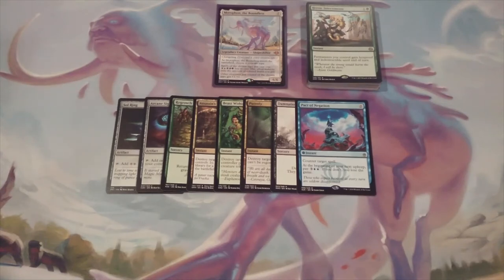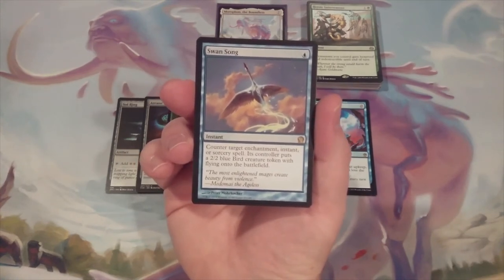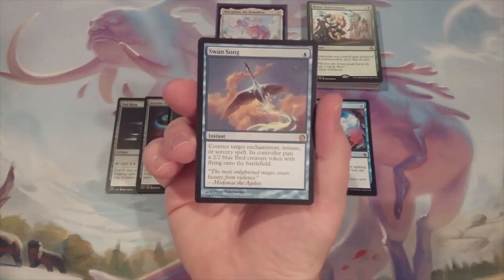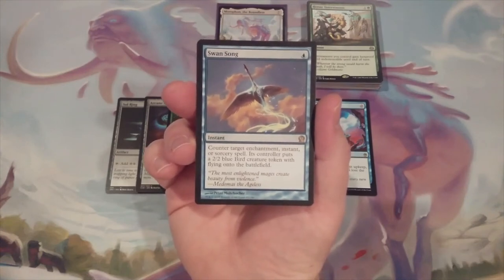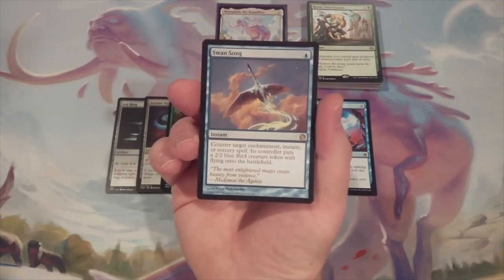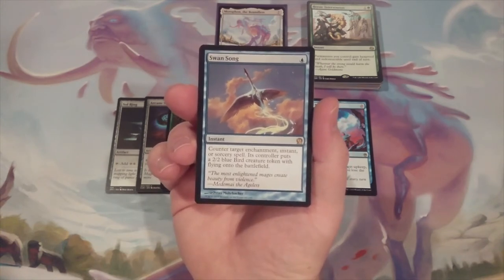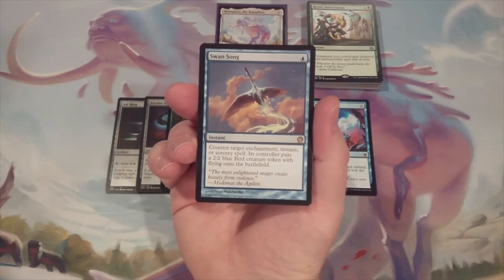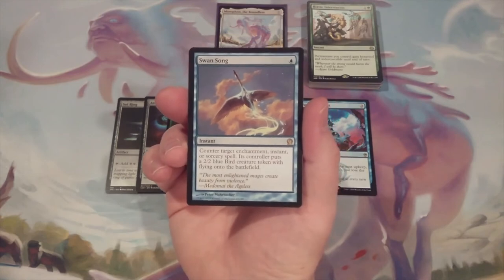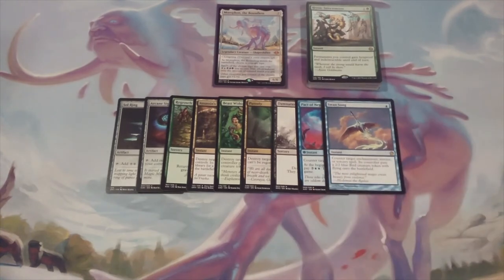On that same mode of thinking, we're going to include one copy of Swan Song. For just one blue mana, we counter target enchantment, instant, or sorcery spell. For the purposes of what we're doing in this deck, most likely that's going to be targeting an instant spell, because if we're including this disruption to protect our rat engine, then it's most likely going to be instants that are most problematic for us. And when we do, its controller puts a 2/2 Bird Creature Token with flying onto the battlefield. That won't matter to us, because a little 2/2 Bird — just like a 3/3 green Beast — that's not going to have any significance to us. So one copy of Swan Song.